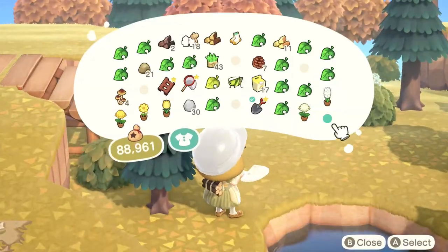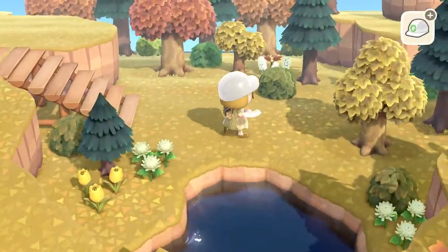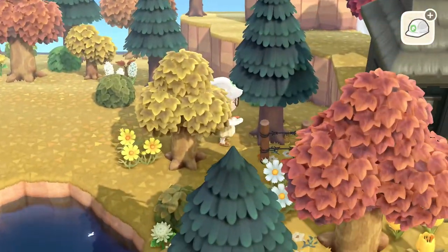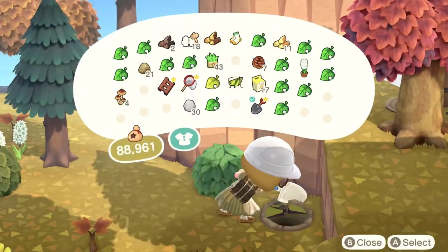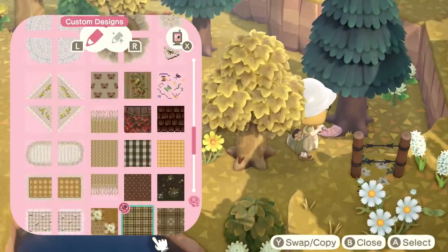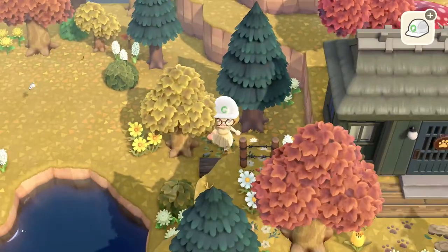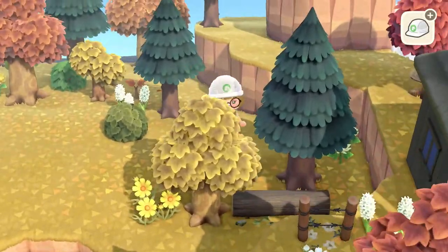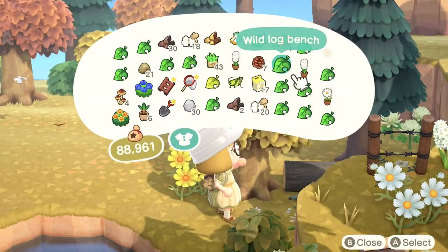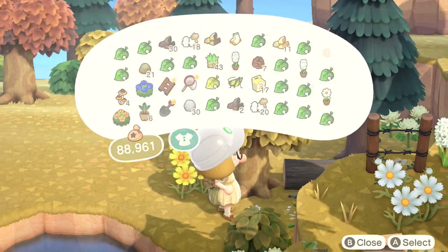Now that I'm happy with my tree placement, I start to plant my shrubs. I also add in little fruit sprouts so that the stunted trees stop growing and will stay the way I planted them. Especially in this very dense foresty area, I always try to add many many shrubs and flowers so that the lowest parts right on the ground are also full.